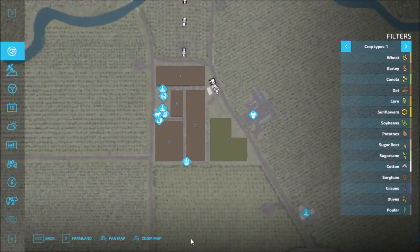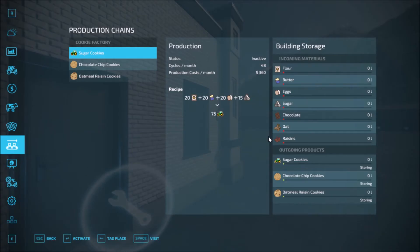Let's see inside the production. These are the products that you need. It makes sugar cookies, chocolate chip cookies, and oatmeal raisin cookies. And you need flour, butter, eggs, sugar, chocolate, oats, and raisins.